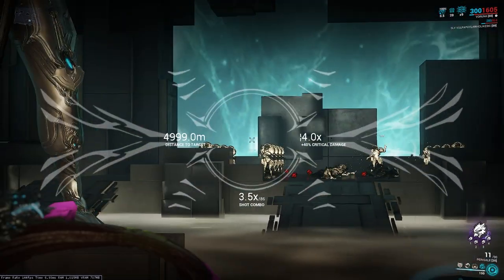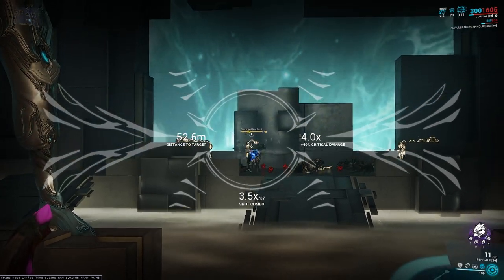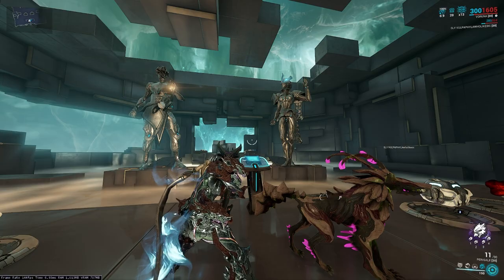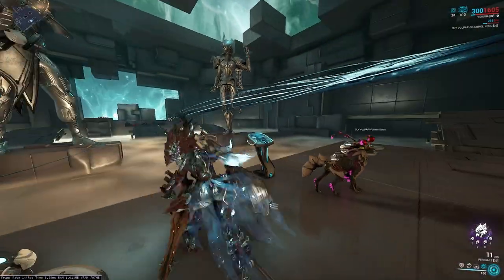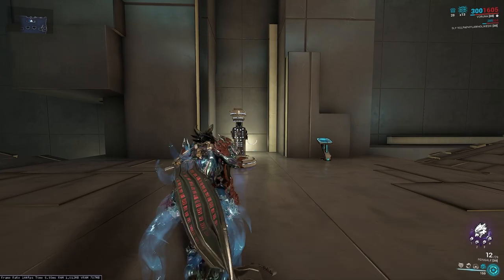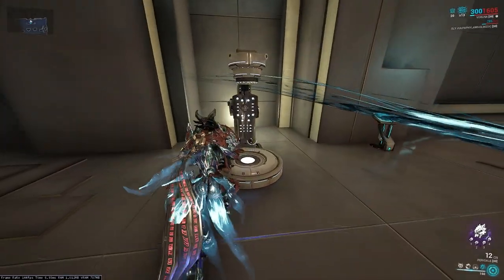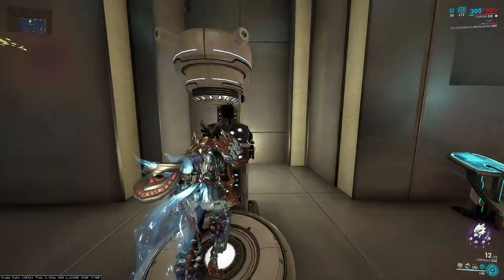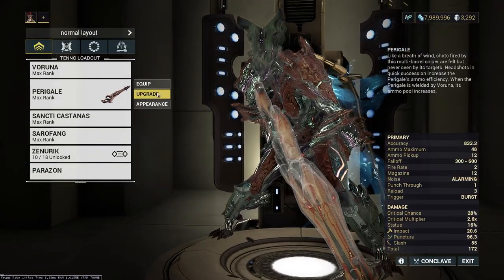Getting all the headshots and my ammo is staying at 100% — that is the overview of the sniper rifle. As you might notice, it has overall low ammo capacity, not a ton of ammo. It has more because I'm using Varuna, but I think regularly it's a 12 magazine with an ammo stock of 24 capacity.